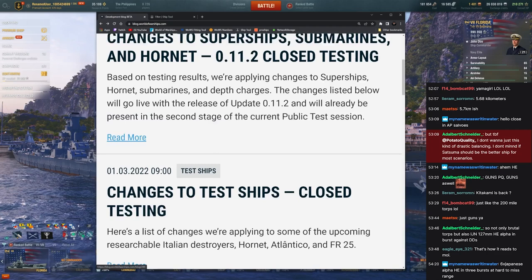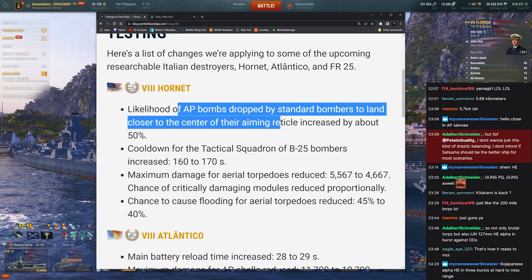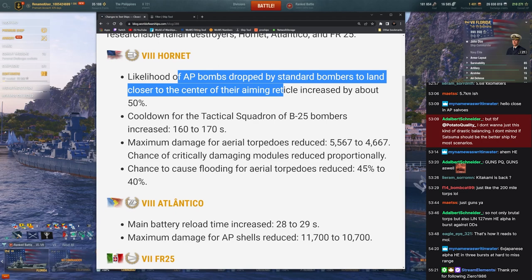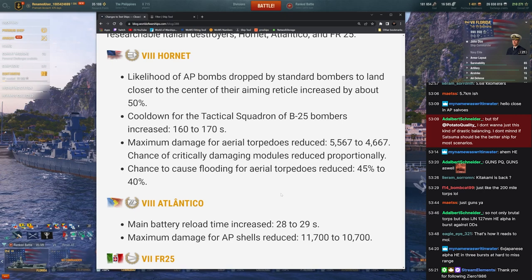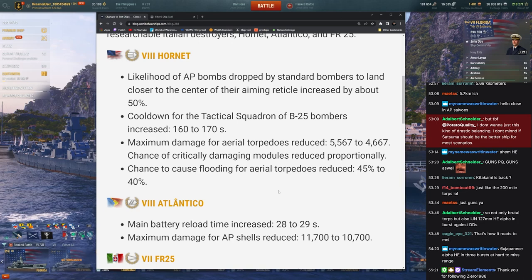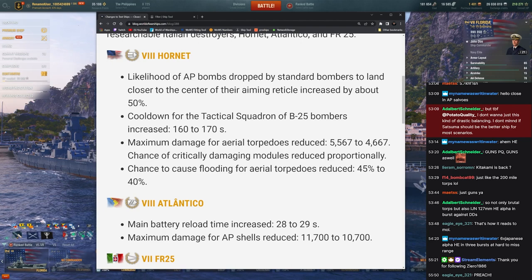Test ships — AP bombs being more accurate, that's fun. AP bombs is such a bad idea. Carriers in general are a bad idea. It's just ridiculous — it's like teleporting your battleship two kilometers away from someone's broadside whenever you want to. Good luck.